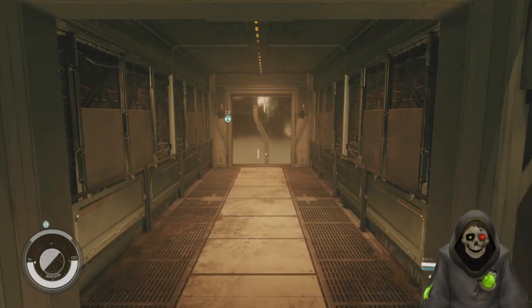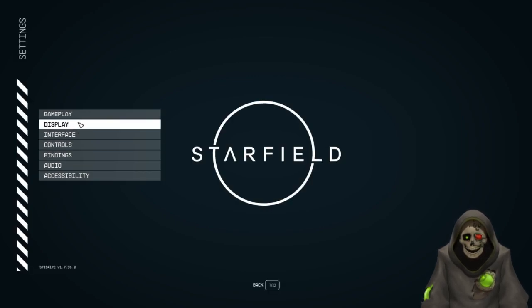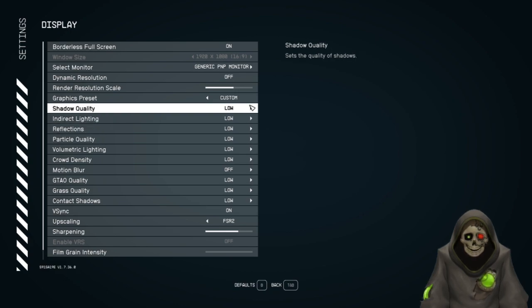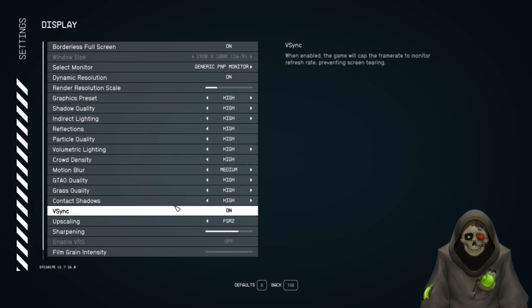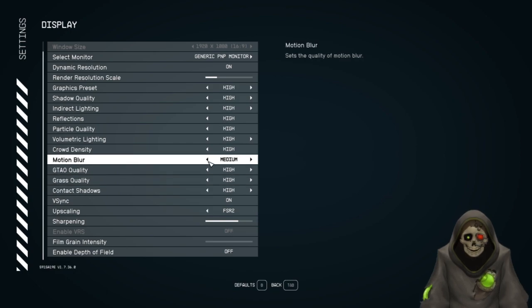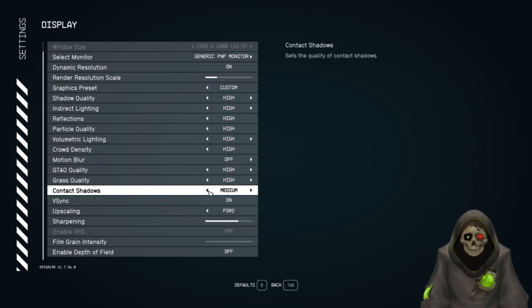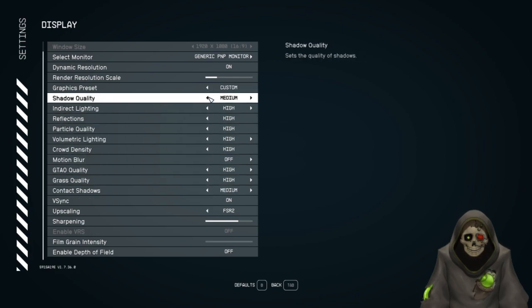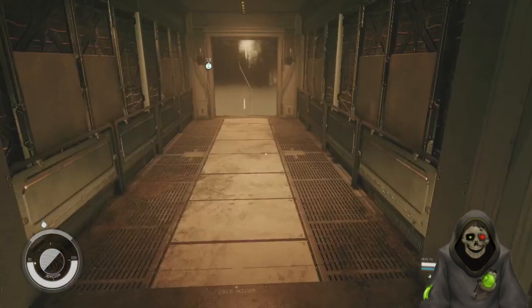The door looks awful — let me check. I think I reduced some settings at some point. Yeah, I'm on low settings. I don't know why I did that. We'll go to high. I think it was because I was trying to figure out why the game was stuttering in my window. We're going to turn motion blur off, keep everything else, and reduce shadows down a little bit — they're just shadows, they don't need to be sharp. Now we should see the game a little better.